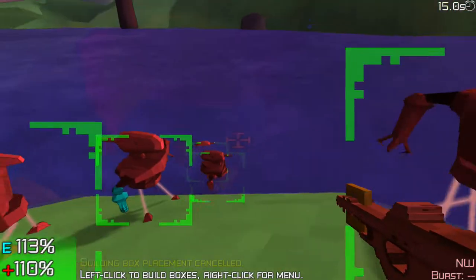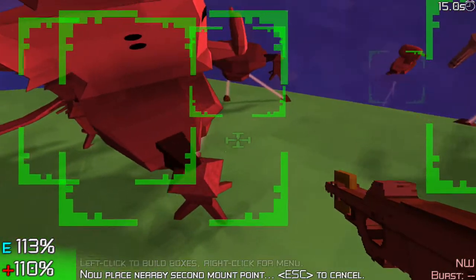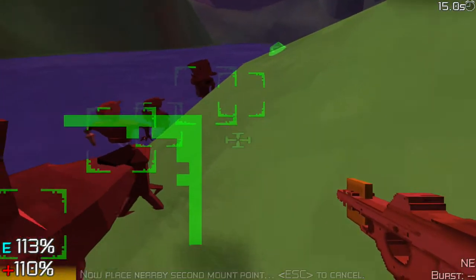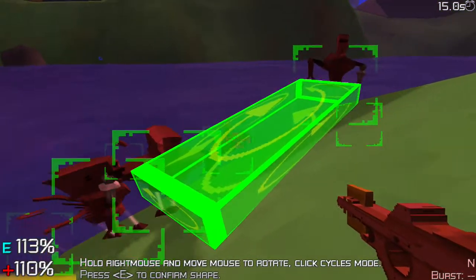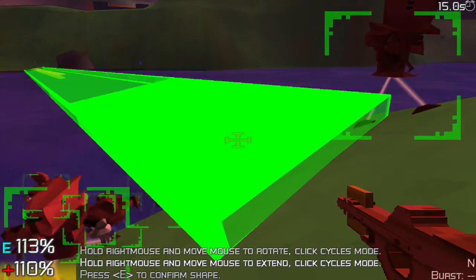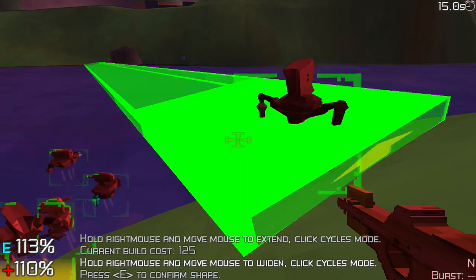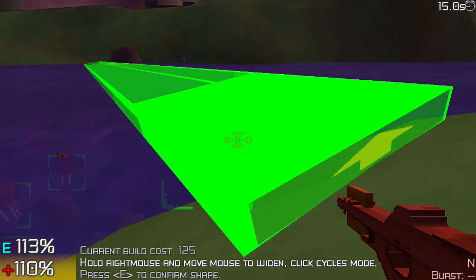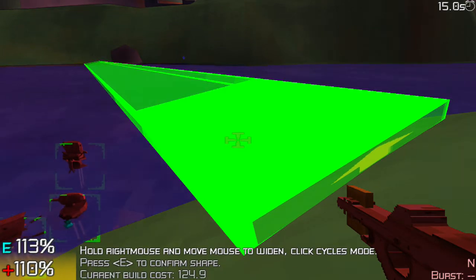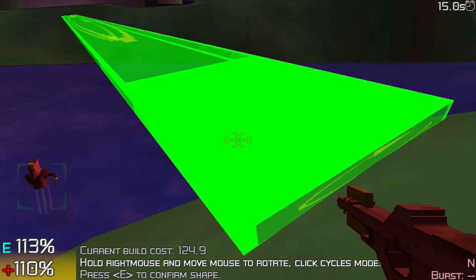Now on to the most interesting and potentially most expensive method of building in this game: freeform building. There's really a lot you can do with this, especially if you want to get artistic and practice your architectural skills. I'm sure people are going to come up with a lot of really interesting structures, but I'm a little more practical — I'm building a bridge. This is an area where I have to cross pretty regularly, and a bridge is a lot nicer than sinking to the bottom of this lake or hovering over it with a hoverboard every time.